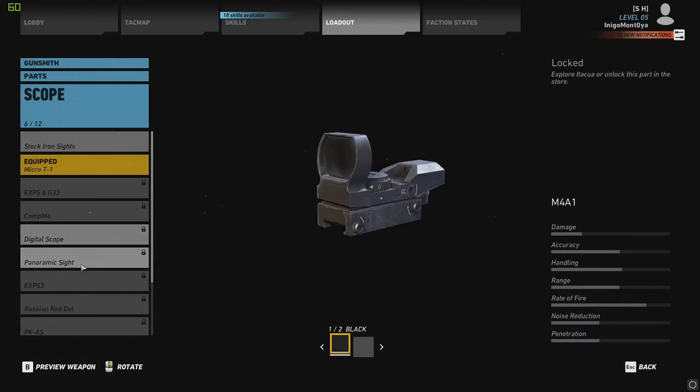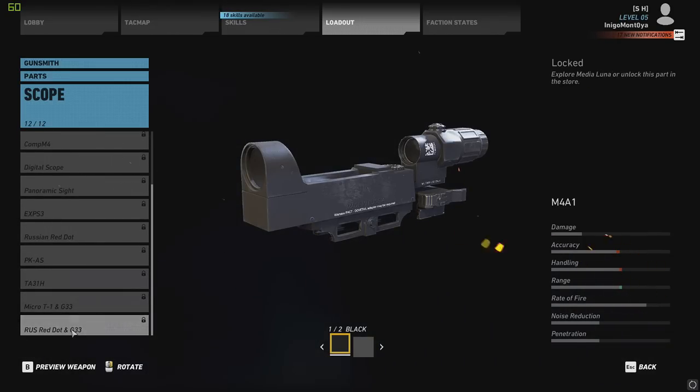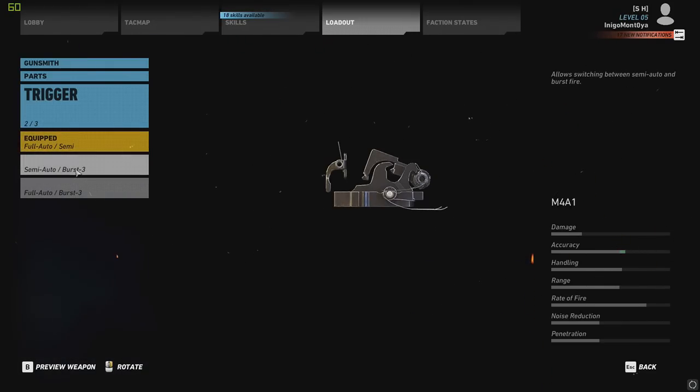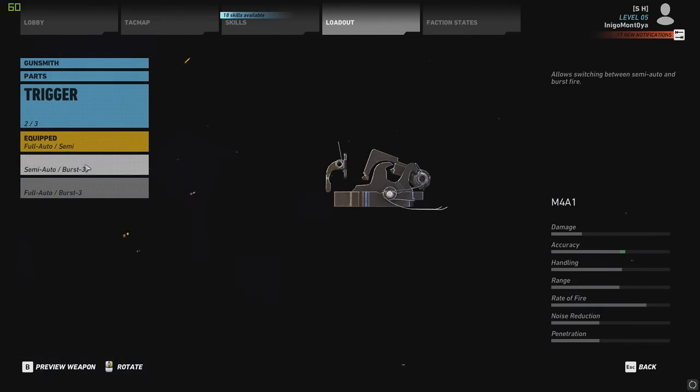We've got all sorts of different scopes — the same ones you can get on all of the assault rifles. And nice, three different triggers, which makes it a little bit cooler. You've got your full semi-auto trigger, your semi-burst trigger, or your full auto-burst trigger. If you do a semi-auto burst, you actually gain some accuracy.